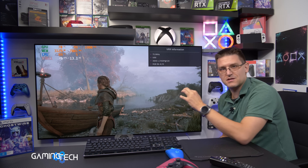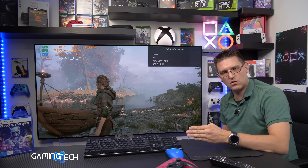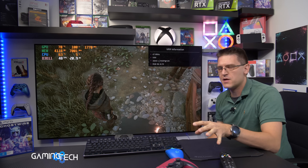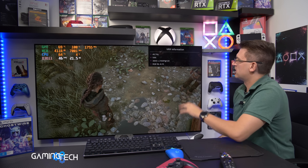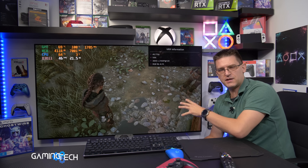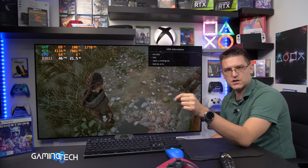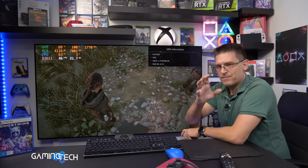Now let's talk about what happens if the frame rate falls below the VRR range from the TV or GPU. I changed my graphics settings to get a lower frame rate. As you can see right now, 48 frames per second, and also 47, 45, 46. Keep in mind the VRR range between my PC and the LGCX is different compared to the PlayStation 5: PS5 is 48Hz to 120Hz, my PC is 44Hz to 120Hz. And now we're talking about LFC.